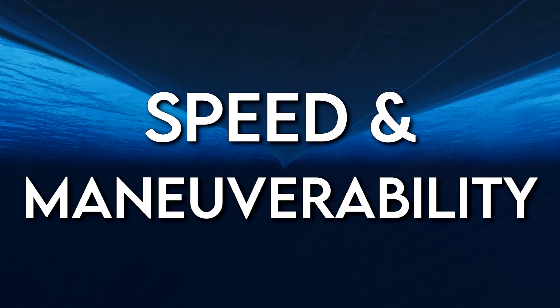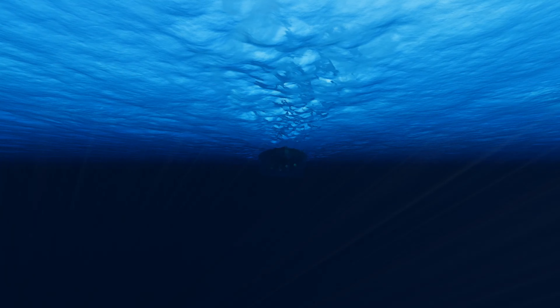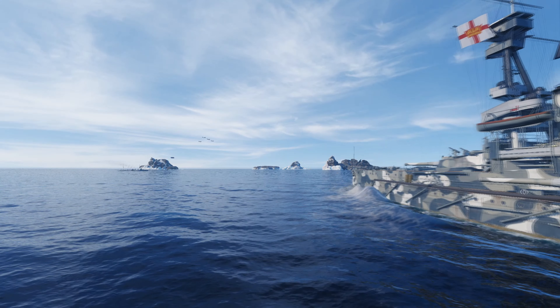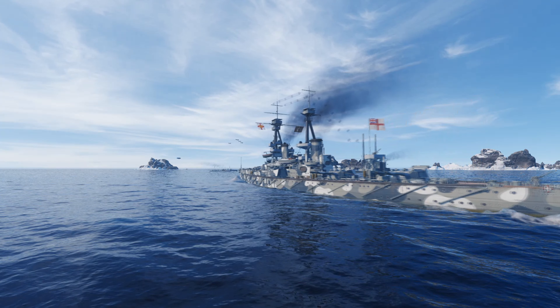The fastest this ship can go is 22.5 knots and it has a rudder shift time of 16.3 seconds. Both of these are decent speeds for a ship like this, however they are still relatively slow. Because of both the slow turret traverse and the relatively slow rudder speed, it's a good idea to plan where you're going first — specifically where you're most likely to point your guns — to make yourself as efficient as possible.